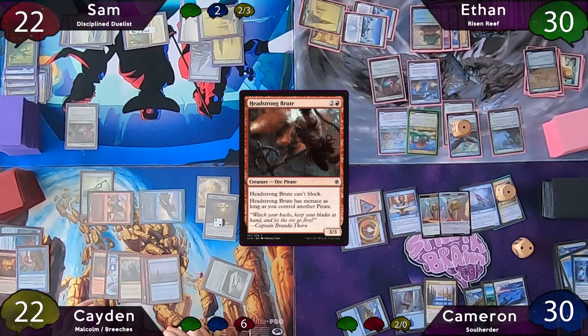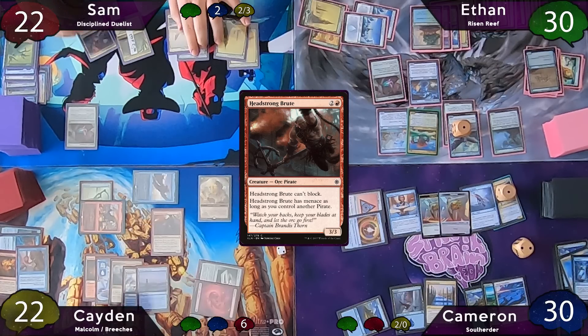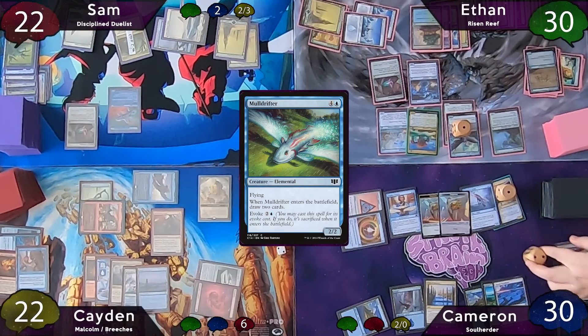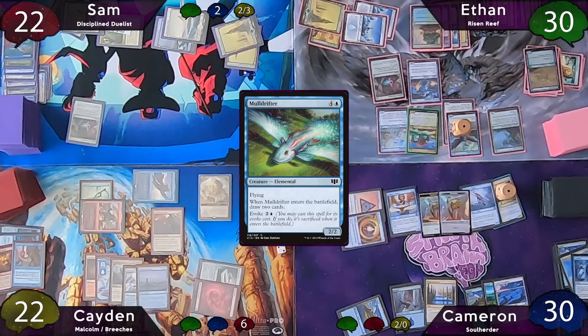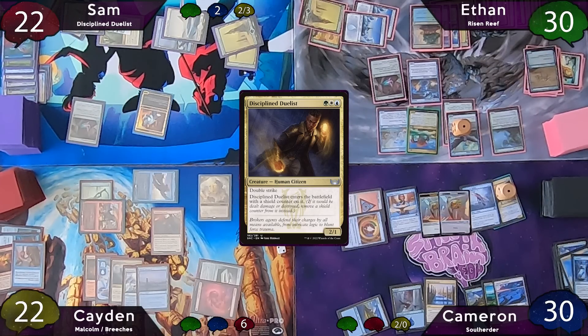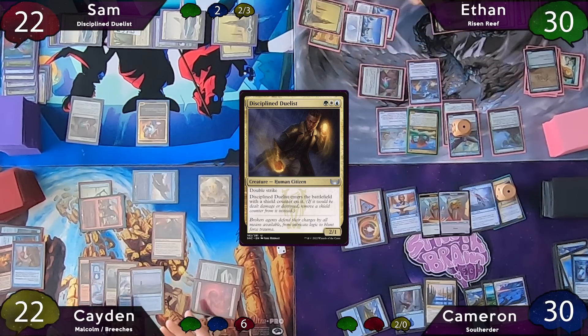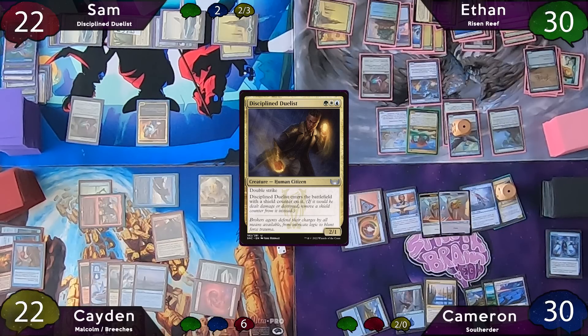Caden moves to combat and swings both Malcolm and Breeches at Sam, but before damage Sam casts Tangle, preventing all damage and keeping those creatures tapped. After combat, Caden casts Headstrong Brute, then passes to Sam, who taps for three and evokes Mulldrifter — it dies on entry but draws two cards. Sam recasts his Duelist, and Ethan stops on end step to activate Bonder's Ornament so both he and Sam draw a card.